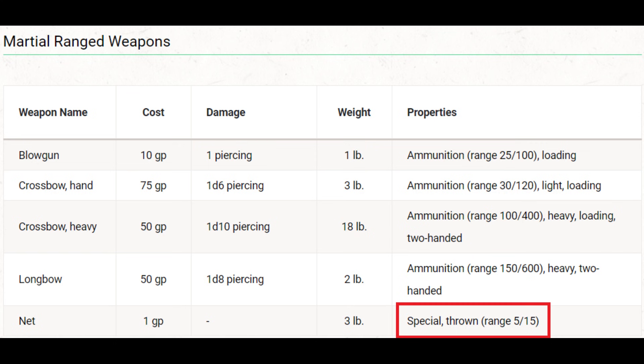If we go back to the weapon's stats, we also see the thrown property. Now if the weapon was a melee weapon, we could use the same ability score we used for melee attacks to apply to the thrown weapon. But since the net is a ranged weapon, we use dexterity. And on its own, the thrown property doesn't change any mechanics, though it does alter how it interacts with some other features of the game, and we'll see an example of that later on.